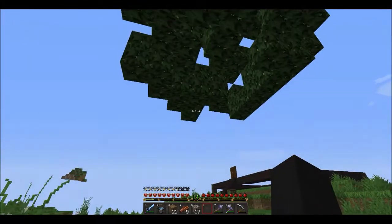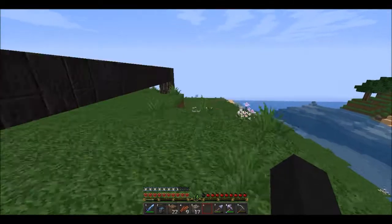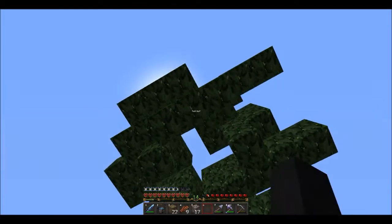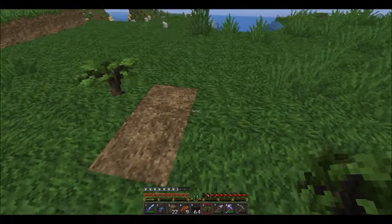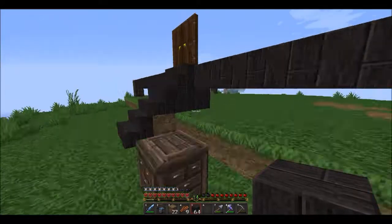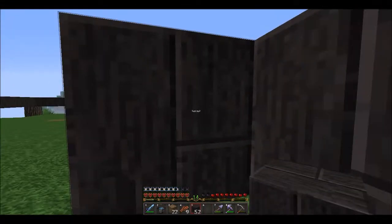I can do black windows at certain points, maybe with an overhang, but I'm going to definitely add in the windows last. I really want to get the rest of the saplings from here so that I can plant them. Actually, here's what we'll do — we'll wait for the leaves to decay, fill in the floor really quickly, then go chop down some spruce trees.